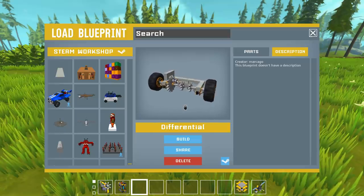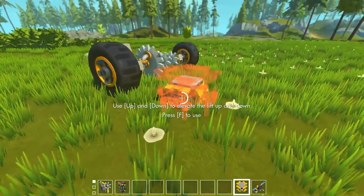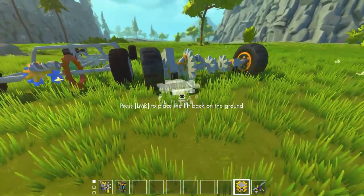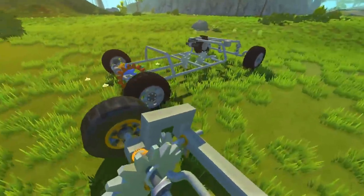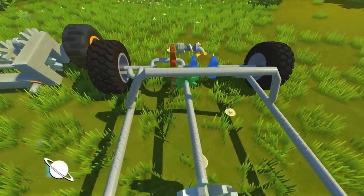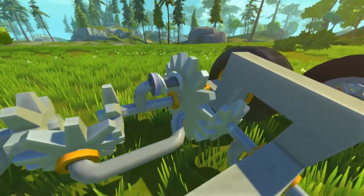So let's get geared up for Survival. One of the first creations sent to me was a differential created by Marcago — this is something I built myself as well, and I'm kind of interested to see how it compares. Putting both differentials side by side, you can see the drive shaft going down the right side. My differential has the gear shaft going right down the middle, going from the drive shaft into the ring gear.